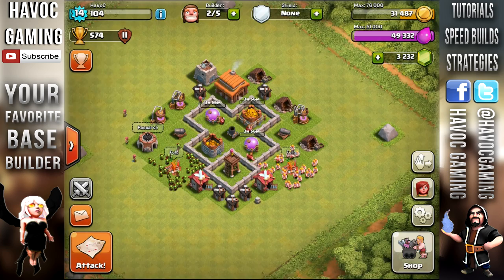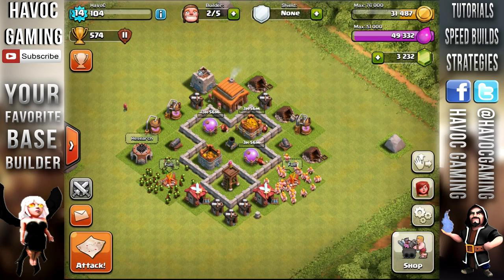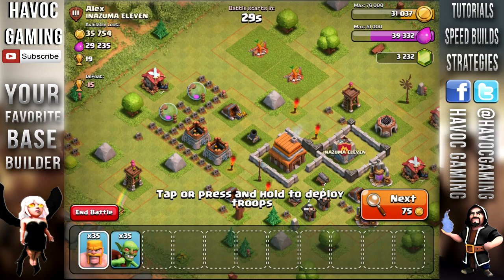Looking at what we can upgrade in the lab - we can't do much. We did want to upgrade the barbarians. I think I did right here. That was 10k elixir - kind of cheap. So let's go ahead and find a raid.